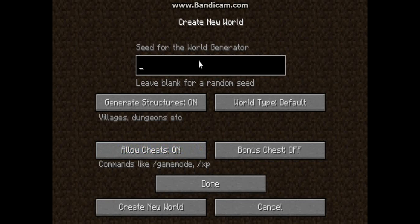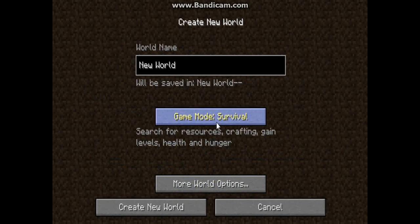You don't really have to type in a seed name — I just typed in 69. World type doesn't really matter. This still works on version 1.52 or any higher version.